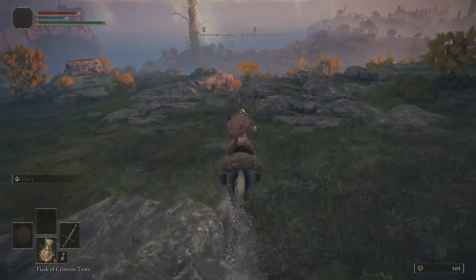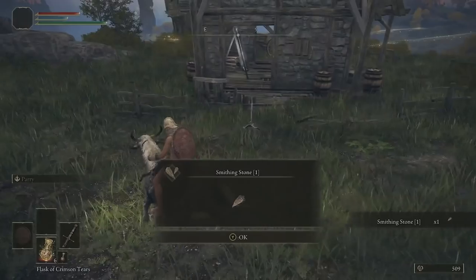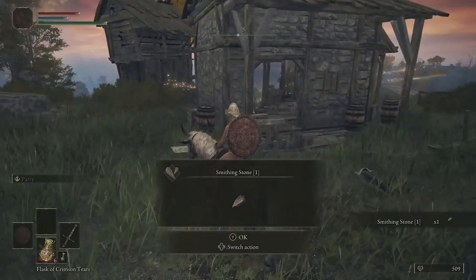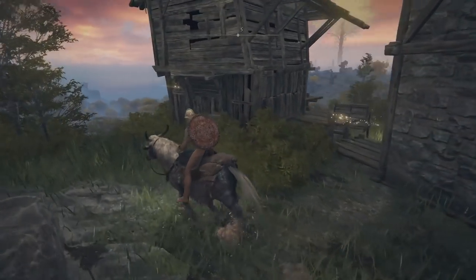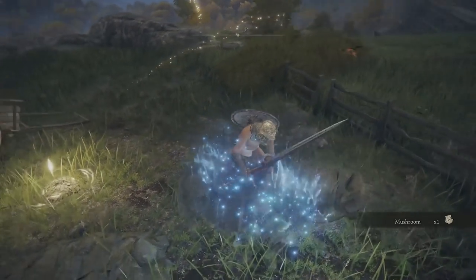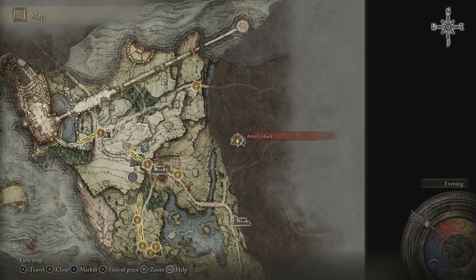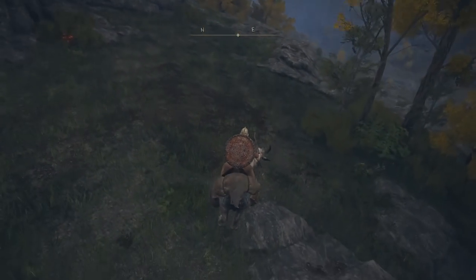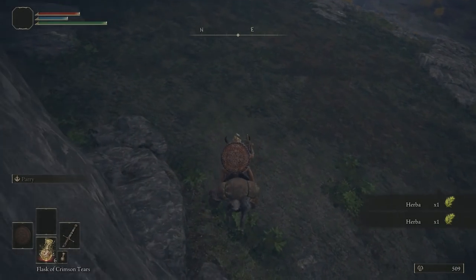We're going quite far again. You basically want to make your way all the way to the bottom. On your way down you'll see some little shacks — you can find a smithing stone on the front of whatever that is. There's also another site of grace here, so jump off and interact with it. You'll know you've done it right because you'll have just unlocked the Artist's Shack site of grace. From here, head east, grab all the materials, and you're going to see the third tomb site.